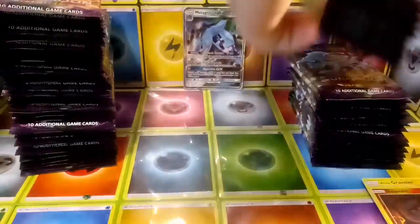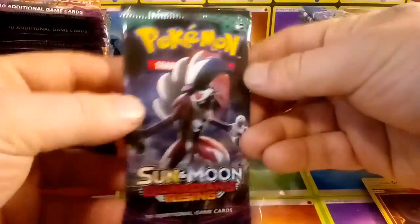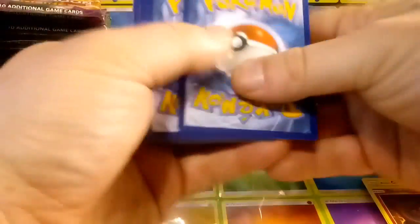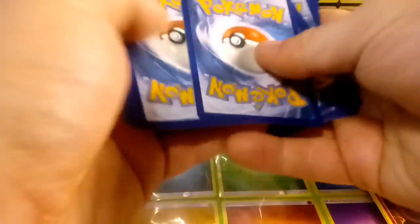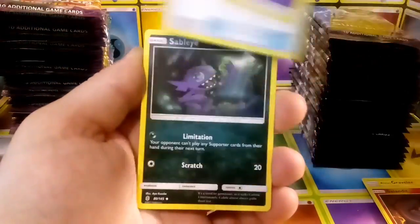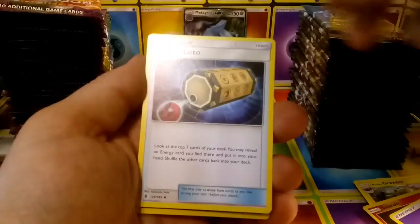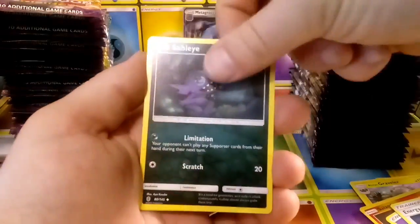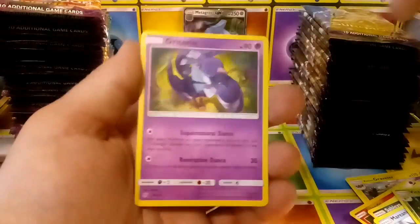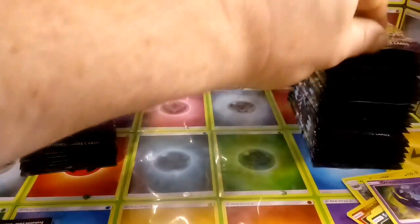We have the Metagross GX. I know that just went up in value a little bit — more people are wanting it. I guess it did well in some tournament in Wisconsin or something like that, so it's not too bad. Moving on: Psychic Energy, Lotto, Stable Eye, Marini, Victorybell, and an Oricorio regular rare.